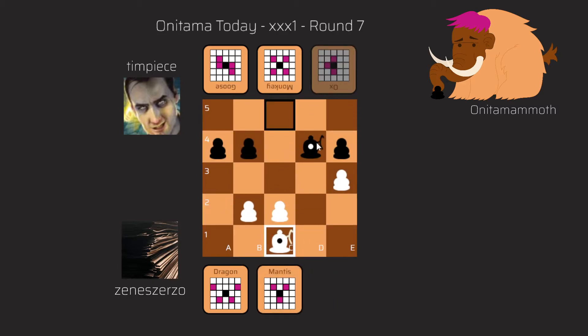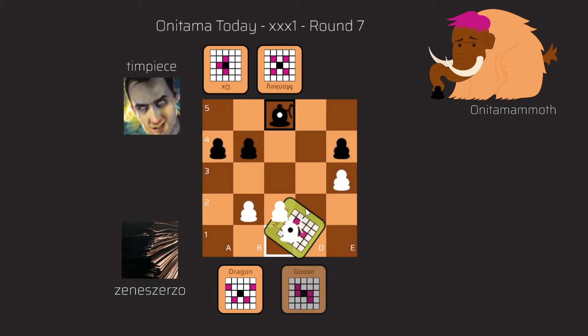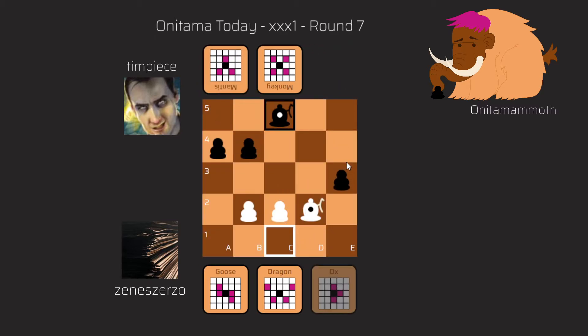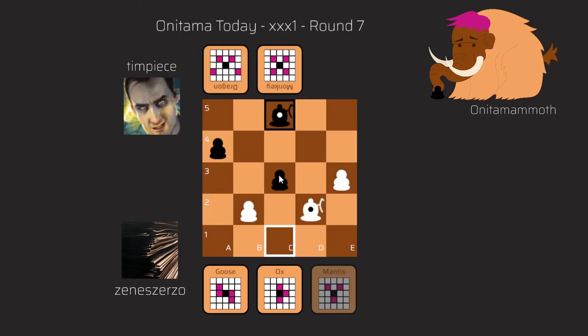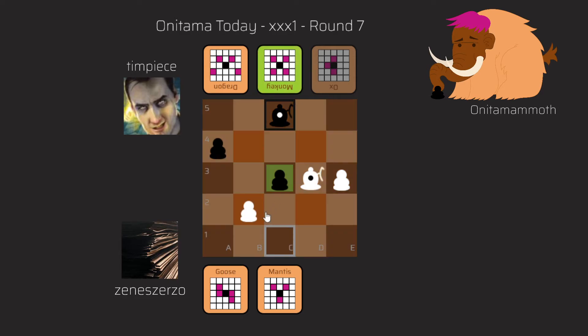He took with the Dragon on A3, but I didn't take it back — I took with the Monkey to E3, covering that square with the Dragon and also covering C2 with the Dragon, so this C2 pawn is actually very useful for me. The A3 square is attacked twice with the Ox and the Dragon, so he has to go back with the pawn. After that I play with the Ox from A2 to B2 to regroup, and this comes with check since the master is on D4 and I have the Mantis. He falls back with the Goose to C5. I then activate my master from C1 to D2 with the Mantis. He found a nice tactic — taking with the Ox on E3 — and I took back with the Dragon. Then he played the Mantis to C3, defended by the A4 pawn and the Dragon, and my master is in check. So this seems quite terrible for me. I play the best move, the Ox from D2 to D3, and now it seems like that pawn is undefended and free for grabs.